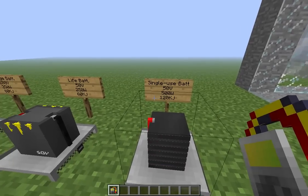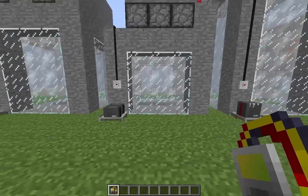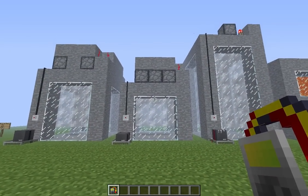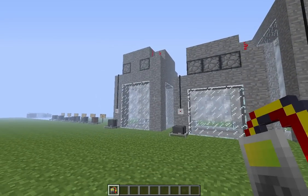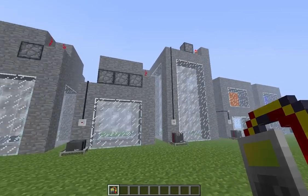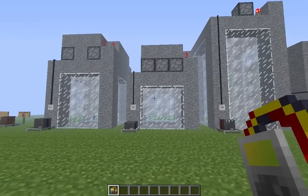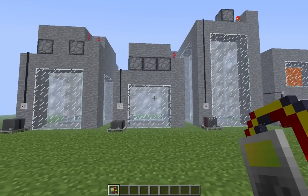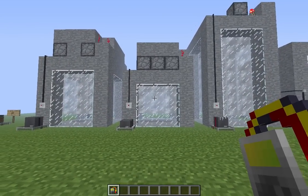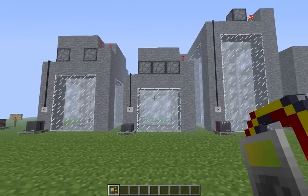Now, all this talk about energy and power and stuff is kind of confusing, so it might be easier to think of it in physical terms. Here we have three tanks representing three different types of batteries. The tank on the left represents the cost-oriented battery, the middle represents the current-oriented battery, and the right represents the capacity-oriented battery. We can think of the total energy these contain as the steam inside the tanks, and as expected, the capacity-oriented battery has more steam than the current-oriented battery. We can also think of the power output as the amount of steam that escapes every time we hit the button.